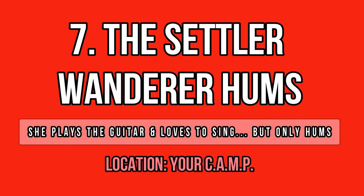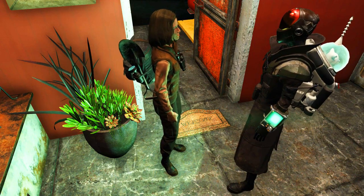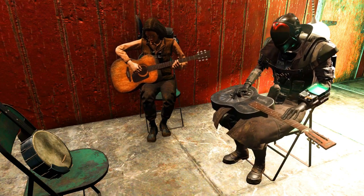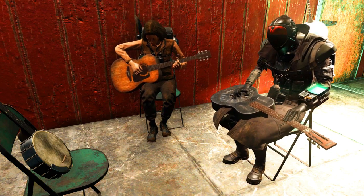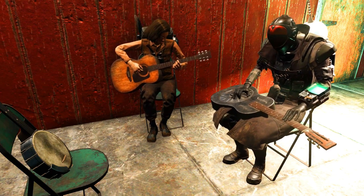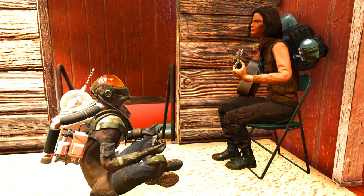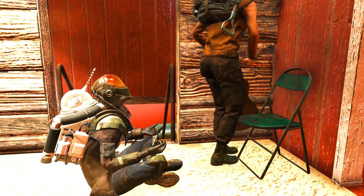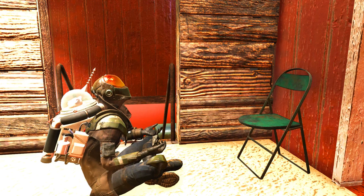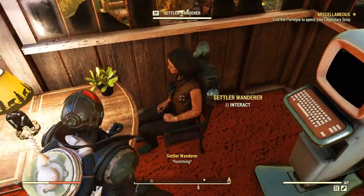More spoilers! There is something really unique about the Settler Wanderer: she hums. Even though she is supposed to be a singer in the wasteland, she doesn't sing at all — at least not when you are around her. If you listen to her random lines you'll get the background story. She hums quite often, even while playing the guitar, and that's amazing. I've identified at least 3 different hummings so far — it's so peaceful and relaxing. I'm really glad they added this small detail. I'll show you just one and leave the others for you to discover when you recruit her.